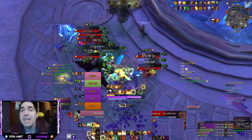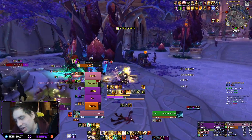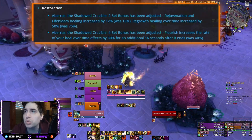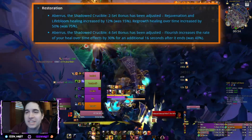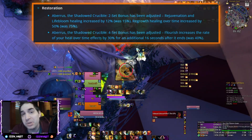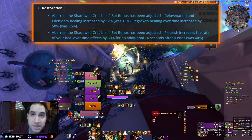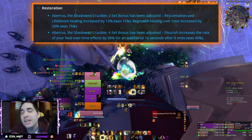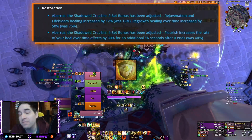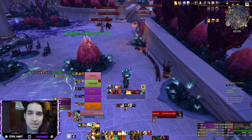What was more interesting was to see if the greatly overtuned tier set of Restoration Druid was going to be changed — and by changed I mean nerfed. The answer is yes, Restoration Druid gets the tier set nerfed, but very very slightly, nothing close to what you would have expected. The two-piece gets only 12% increased healing from Rejuvenation and Lifebloom instead of 15%, which is still a lot. Regrowth healing over time goes from 75% to 50% more, which is still a lot. The four-piece — which is even stronger — now increases the healing rate over time of your heals by 30% instead of 40%, which is still very very powerful. So yes, the Restoration Druid tier set gets nerfed, but it is still the strongest healer tier set by quite a bit.